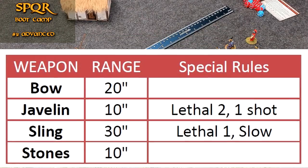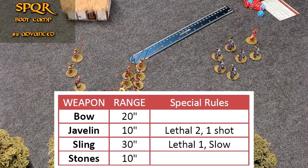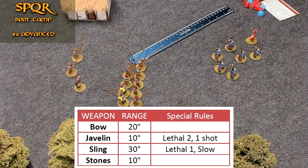Ranged weapons: there are bows, javelins, slings, and stones. A bow has a 20-inch range with no special ability other than you can fire twice. A javelin only has a 10-inch range but is lethal two and a one-shot — when you use it, you're done. Slings are lethal one, making them more penetrating than a bow, but they're considered slow so can only be fired once a turn. However, they have a 30-inch range — the farthest of any ranged weapon.